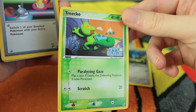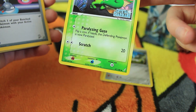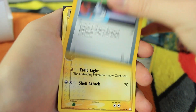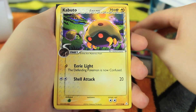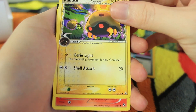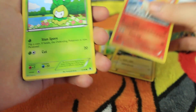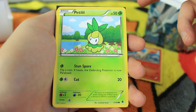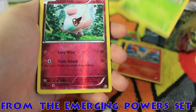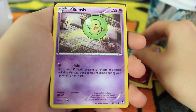We have a Treecko from Crystal Guardians — that's actually a logo holo, or this is what they used to call their reverse holo. Pretty cool, I think I might have that actually. We have a Base Set 2 Switch card. We have a Kabuto from the Delta Species — this is an electric type. We got Eerie Light: defending Pokemon is now confused. We have a Ponyta from Flash Fire. We have Petilil from something Gen 5.